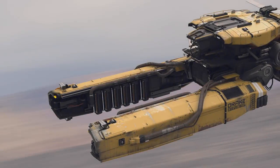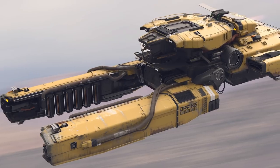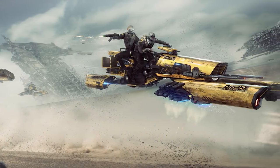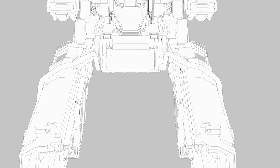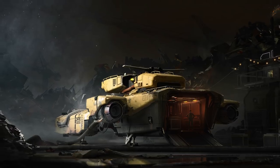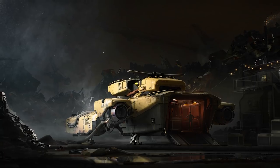The Vulture is a single-person ship designed for the solo player. Players that want to get into the salvage career — that's what it's built around, that is its sole purpose. The inspiration for the ship came from the Dragonfly; you have two arms on the Drake Dragonfly, and you see them on the Vulture as well. However, this time they have a different purpose: dragging in salvage and processing it, with a little cargo space to store processed salvage or other cargo.